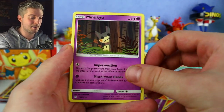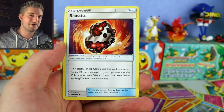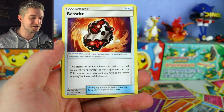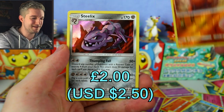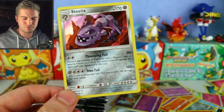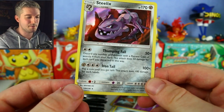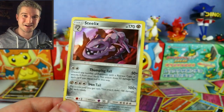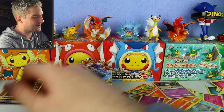Trapinch and a Steelix holo — nice start! Very similar to the left side, which had a Rosa in the second pack. Slowpoke and Psydark — flip coins until tails, 100 damage per heads. With Wela Volcano Park you can guarantee at least 100 damage. That's a nice hollow to start with on the right side.